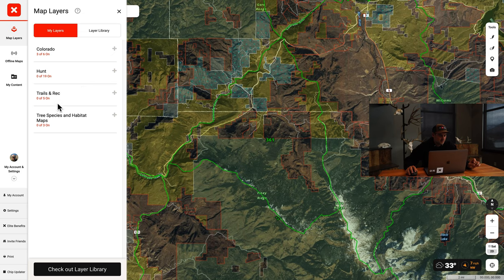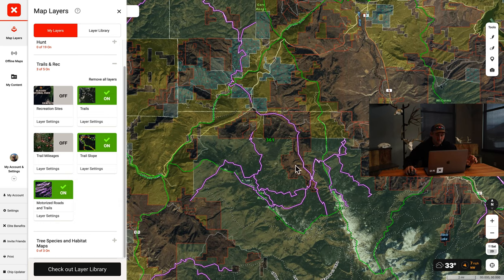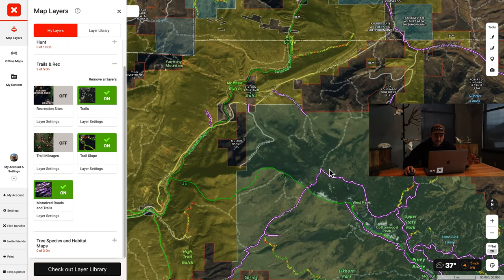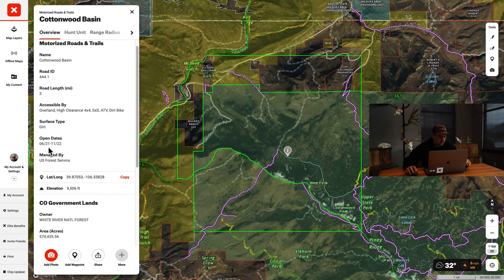Let's start here - the next thing I'm going to do is go to the trails and rec layer and turn on the trails. I like to do the trail slope so I can see the trails a little bit better visually, and then let's turn on the MVUM - motorized roads and trails. That'll get you all the open and closed dates for the Forest Service roads. We can see there are some roads going through the unit, and if you click on them you can see the open dates. These roads are open June through November 22nd.